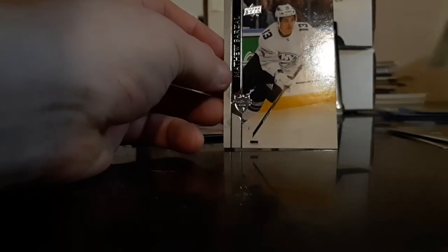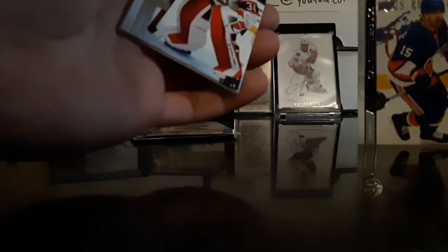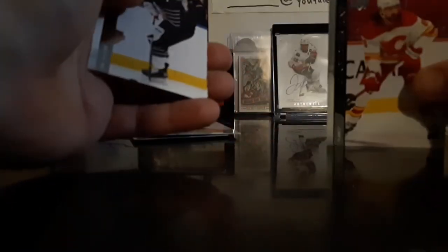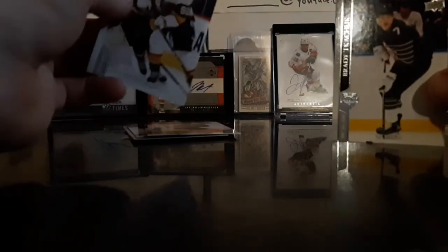Matthew Barzal — again the all-star base card. Not bad so far, two young guns for retail, two more packs to go. Radko Gudas — I like these dark ice shots they're doing. Cal Clutterbuck base. Joey Daccord base. Derrick Grant base. Lea Andersson base, Christopher Tanev — nice Flames card, beautiful jerseys. Brady Tkachuk — as much as I don't like the Senators, I gotta say I love Tkachuk, he's a good player. Thomas Nosek base.